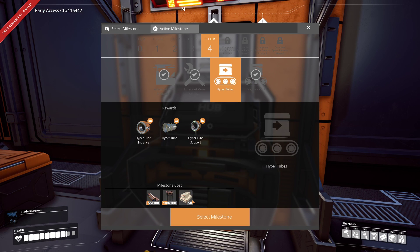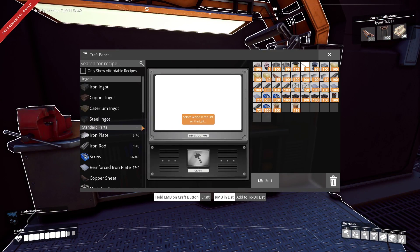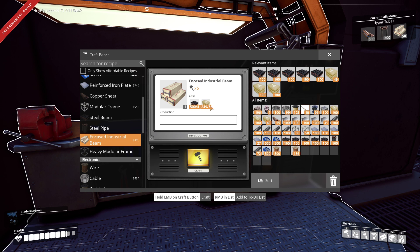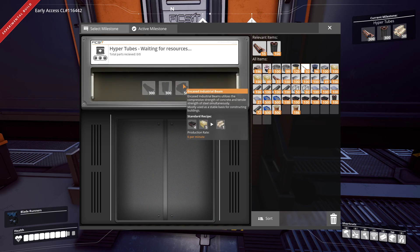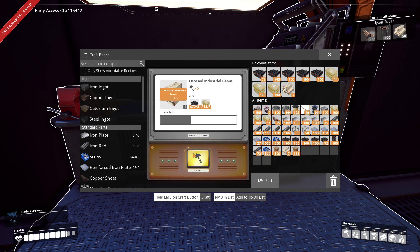Sounds good. Okay, what's left? Oh, hyper tubes. So we need encased industrial beam — that's the last thing in tier four. Let's see if we can handcraft this. Heavy encased beam: beam and concrete, that's easy to make. We don't have a whole lot of beams though — I need to expand my beam production. How many do we need? 50. We could bang that out, but that's not really fun to watch. Let's set up a constructor — actually an assembler — to do it automatically. I don't want to sit here and do that for 50 of those.